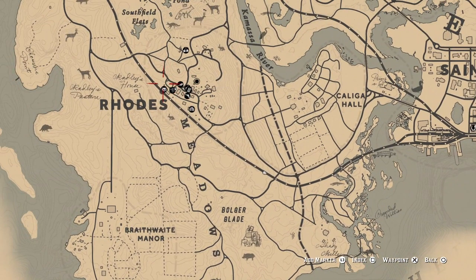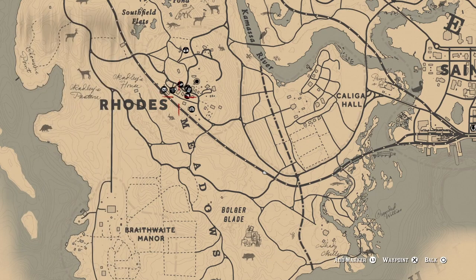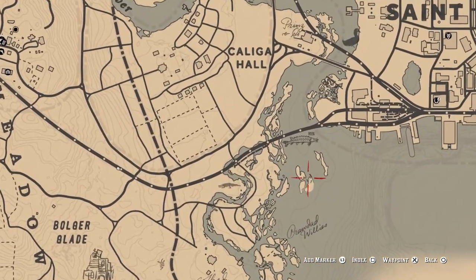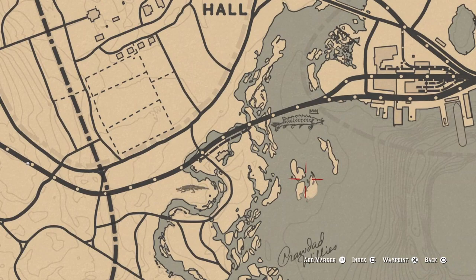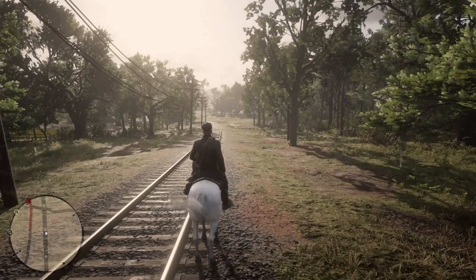Super simple. Just go to Rhodes — you can take the train, it'll take you right there — and then come all the way down southeast. There's a cluster of three islands right here, and you're just going to go right there. Super easy to grab. It's not even that far from Rhodes or Strawberry. Either way, we're going to start heading there right now.